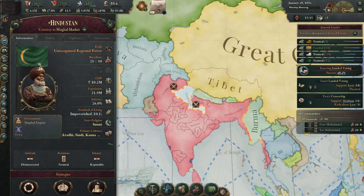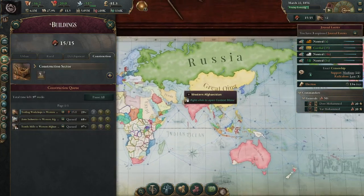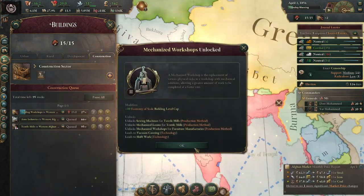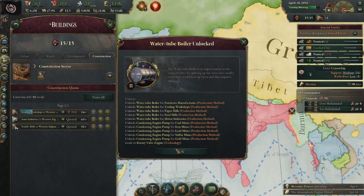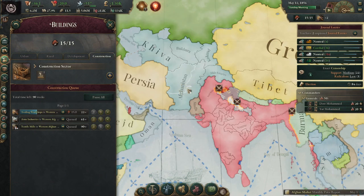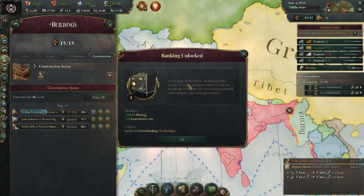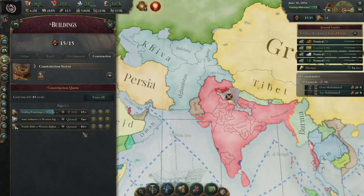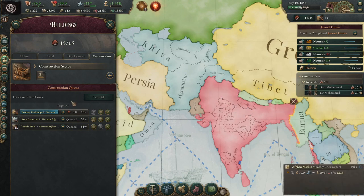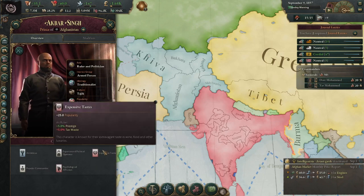Our leader is currently loved, giving us an extra 100 authority. It appears the Indians are having a rough time. We now have landed voting. Most of this playthrough is going to be buildup before I eventually attack the United States, so a lot will get cut out. I'm trying to make my videos shorter. There's not going to be a whole lot of interesting stuff — mostly waiting for the construction queue to empty, which is why I'm more focused on showing economics this time.